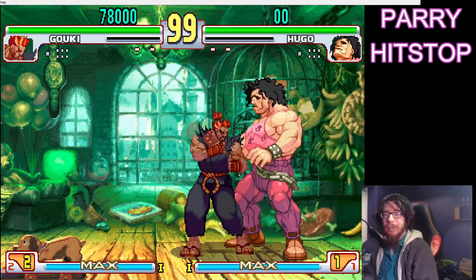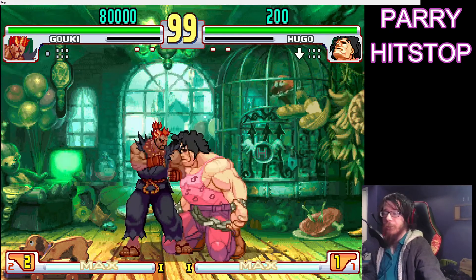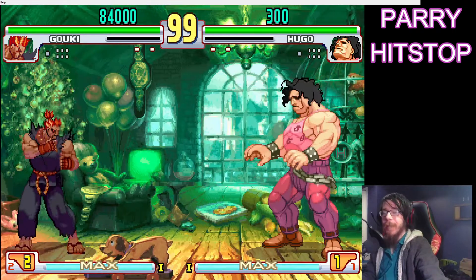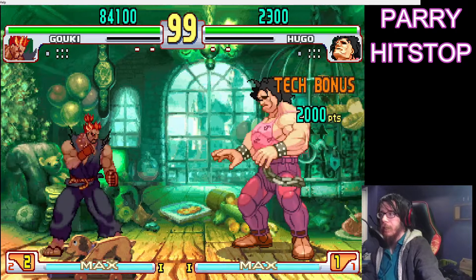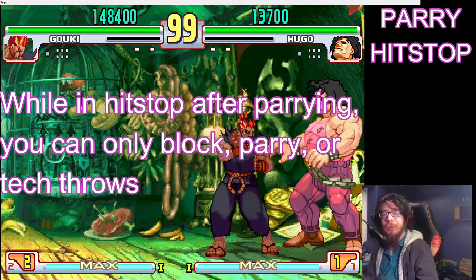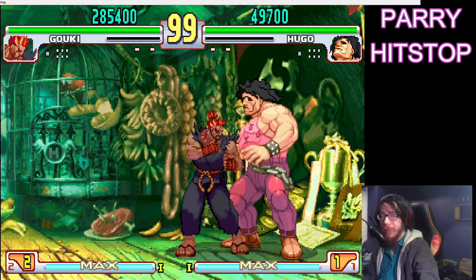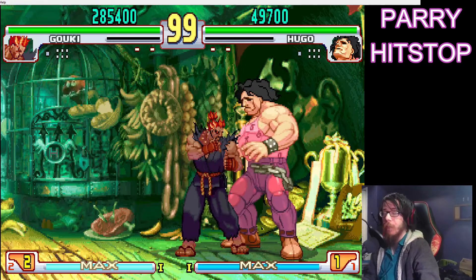Now let's talk about the parry hitstop. With each parry, the parrier and the thing getting parried enter a 16-frame-long hitstop, which gives both players time to react to the parry. In addition to these 16 frames, the thing getting parried can suffer up to 4 more hitstop frames depending on the attack parried. Now the thing getting parried is usually the opponent character, but it could also be a projectile — in which case the one who threw the projectile does not suffer any hitstop from the parry. Your only options during those frames are to block, parry, or tech throws. You cannot move or attack. Note that because you cannot jump, you also cannot escape command grabs, which means that if the opponent has a command grab that's fast enough, they can literally punish you for parrying their attack.